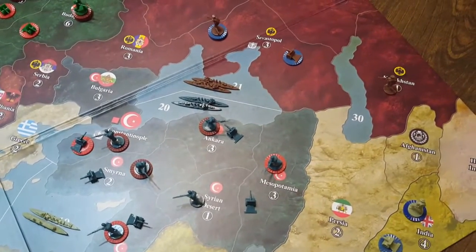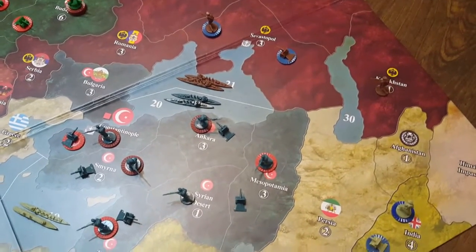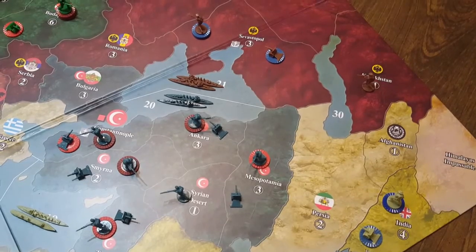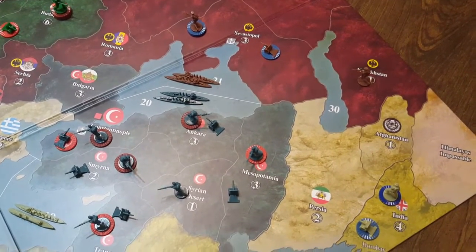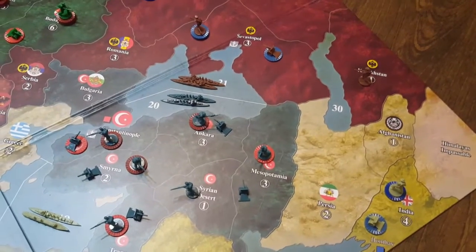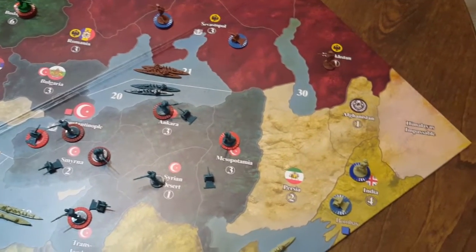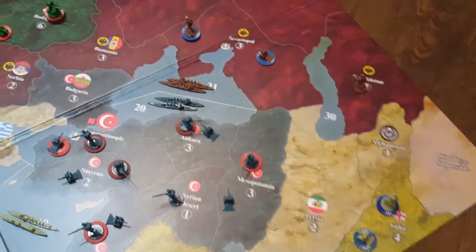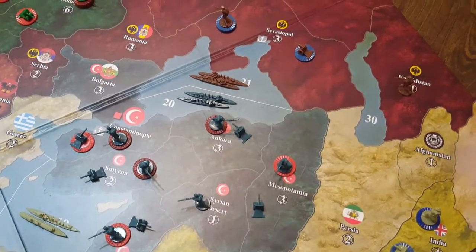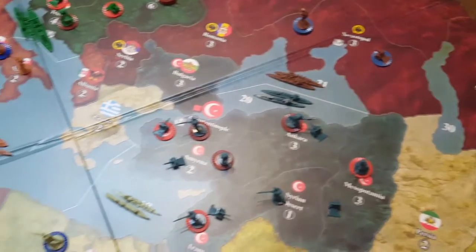In the south, we have the Ottoman Empire. There are two approaches you might take with the Ottomans. If you want to take a more aggressive approach, especially if England is going to come into India, you might attack Mesopotamia on your first turn.